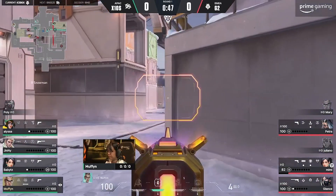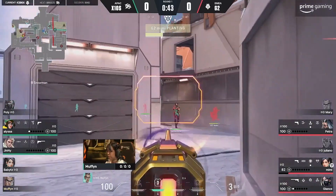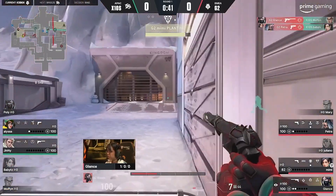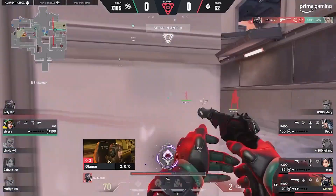No Viper Wall or any setup for them when they do work into this B site, and you have to be concerned about Muffin — an excellent player over here for X10 — but gets caught on the timing. Glantz and Petra pick up a couple, and the round is immediately back in G2's hands.